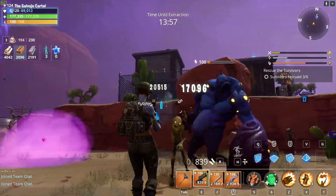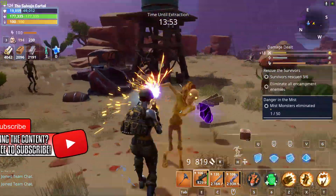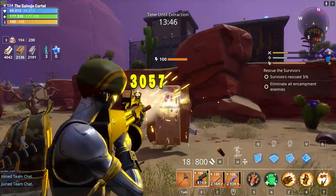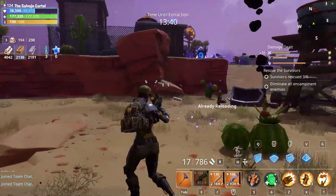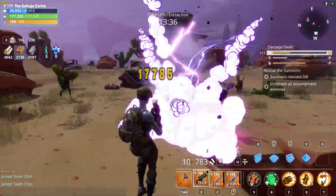This shotgun is able to dish out some pretty decent damage overall. You're going to be able to basically melt any basic husk, husky husk, mist monsters — they're just going to go down really well. They're not going to go down instantly, but the DPS you can dish out with this shotgun is actually not that bad. It's pretty respectable damage.